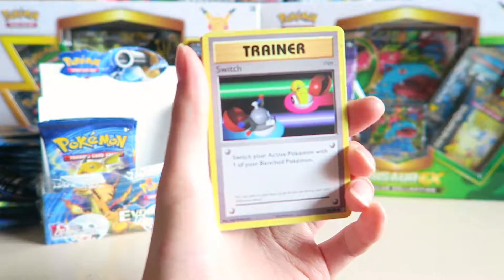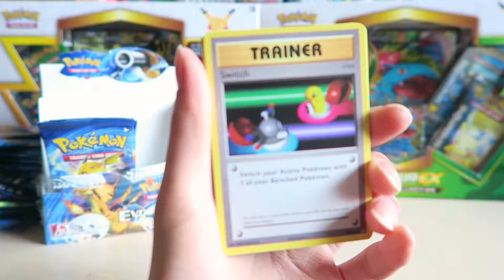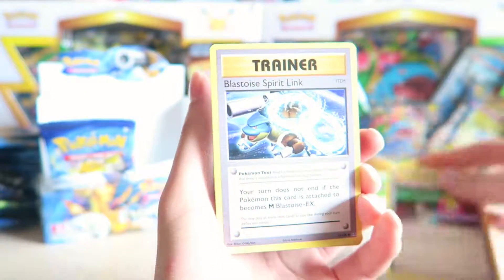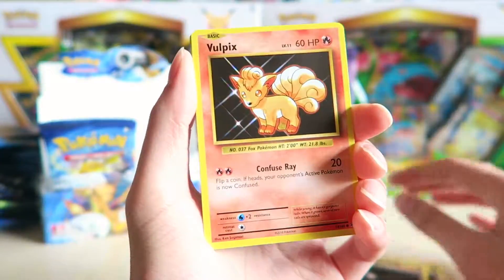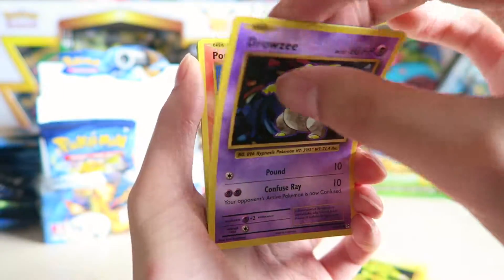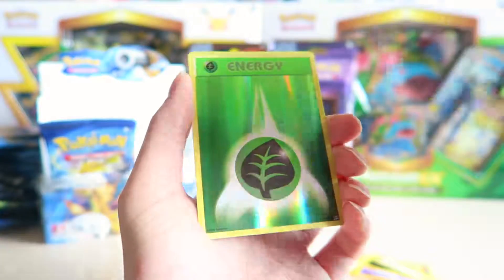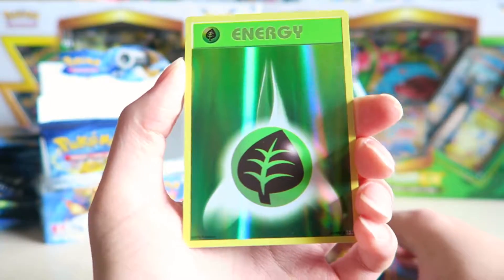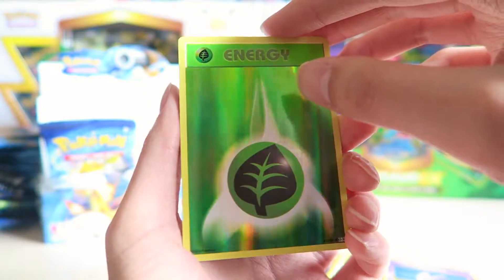Okay, we have a Switch trainer. There's no focus. Switch trainer. I see EX. Bastoid Spirit Link, Energy Retrieval, Vulpix, Electabuzz, Ponyta, Nidoran. Wow, they really had to do this — Reverse Energy, Grass, Grass Reverse Energy. Wow.